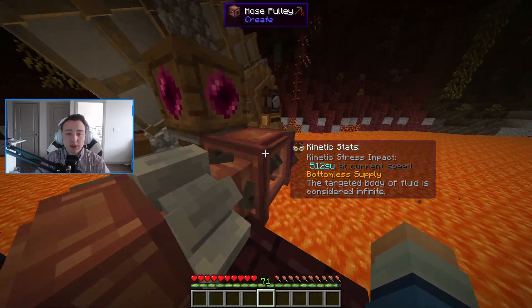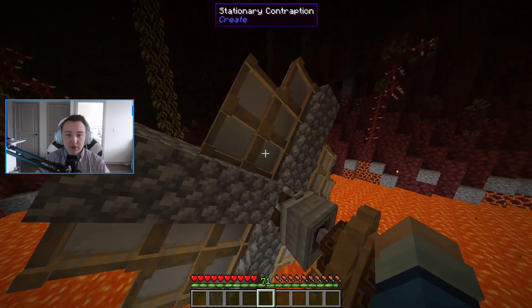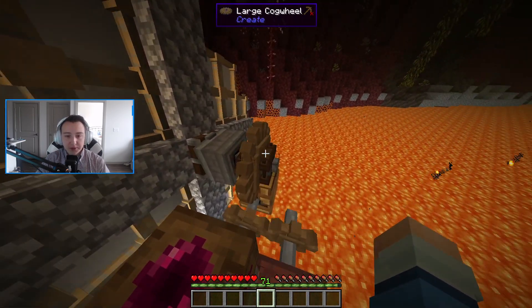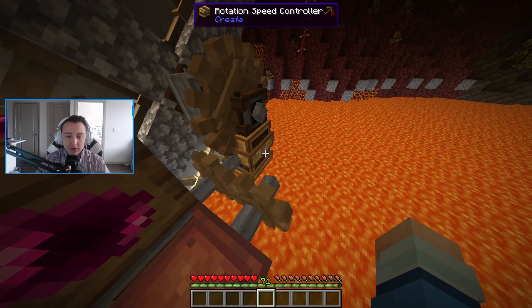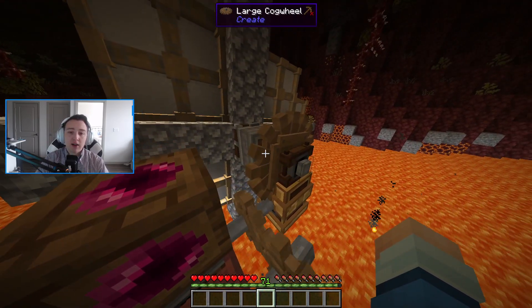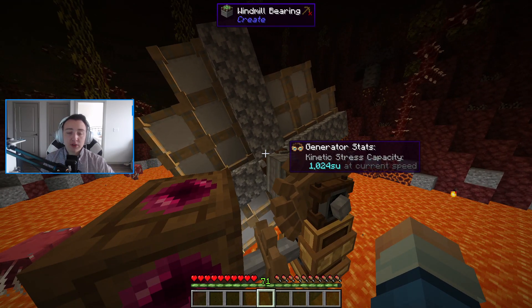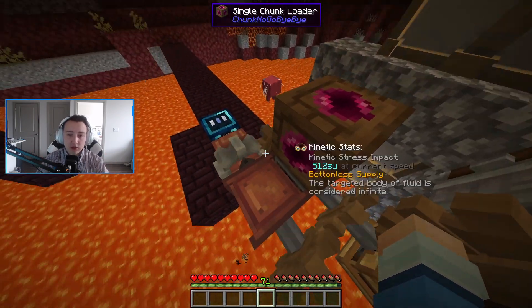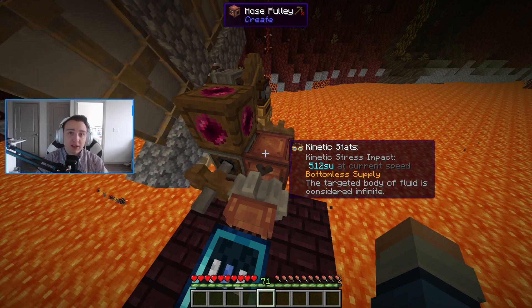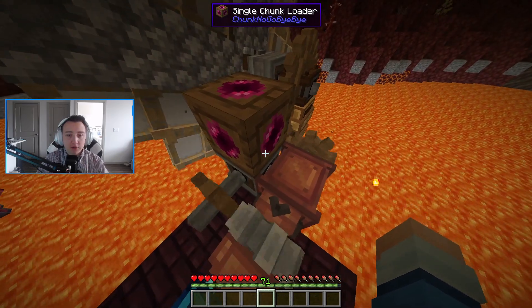All we're doing here is — heading over in this direction — we have a windmill that's just built out with some sails, connected to a windmill bearing. That has a large cogwheel connected to it, which puts it into a speed controller set to negative 128. All that's doing is this has 1,024 stress units, so I'm increasing the speed as much as I possibly can to make it so I'm pulling as much lava as possible out of this system. This is the only thing I'm connecting to go ahead and power, so I was able to do that much power just from a single windmill.